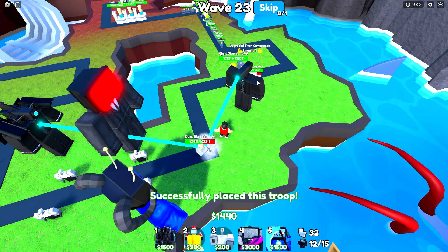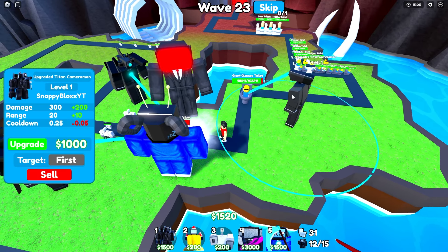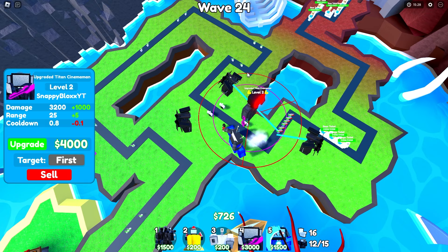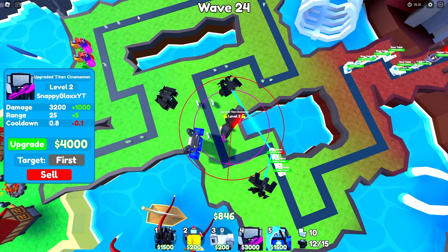Evasive maneuvers! The bees blocked it — sick! I guess it's not a bad place to put it anyways. Let's upgrade him while we're at it. We got the giant glasses toilet getting absolutely destroyed. Let's skip wave and upgrade the godly to level two — let's go! He's level two, his radius is a bit higher. Once I fully upgrade the godly, I would not be surprised if it could reach this entire area. The godly is actually going to be the MVP here.